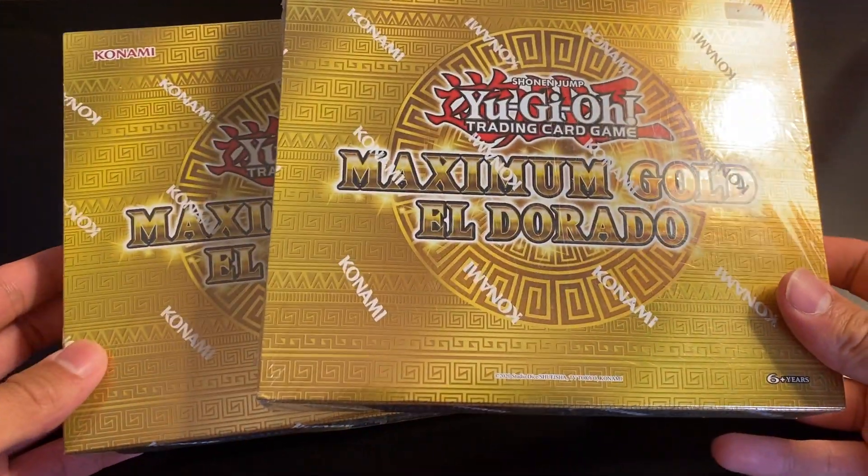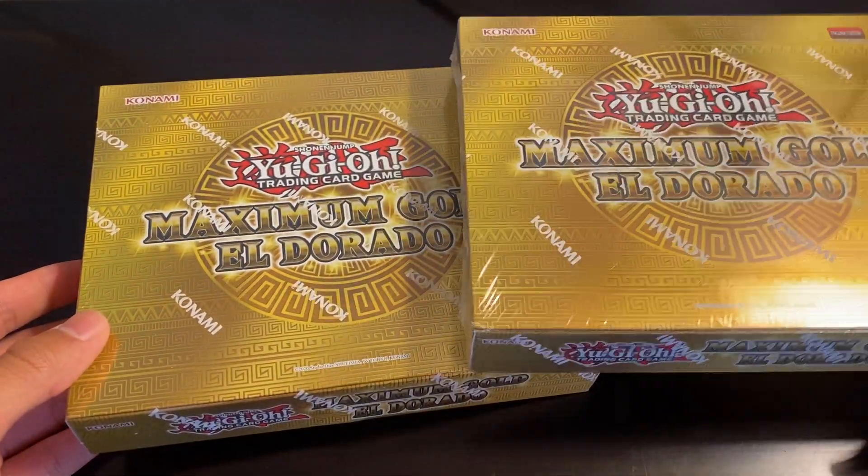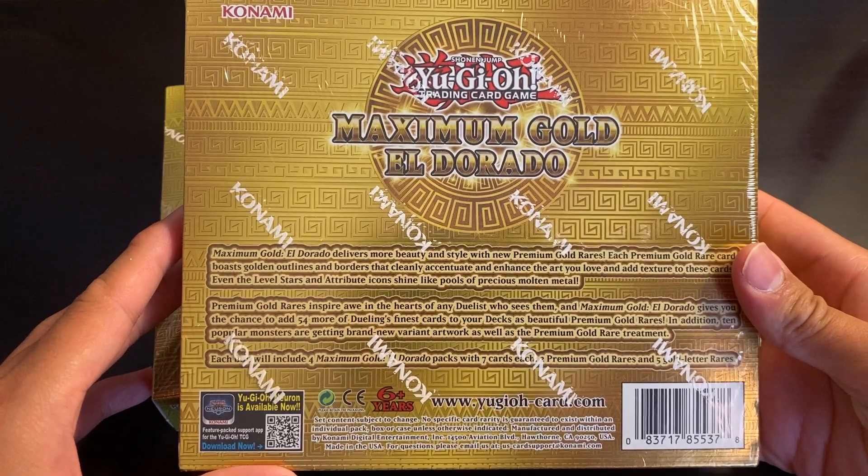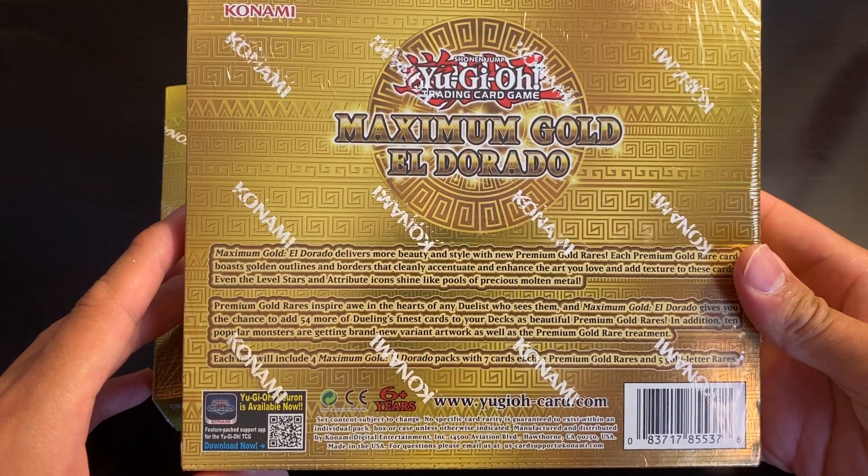What's going on guys, DLegend here. Today we have Maximum Gold Eldorado. We're going to be hunting for Access Code Talker and we'll see if we can pull one of those, because that's the best card in the set right now. I think it's around $60, so that's pretty solid.